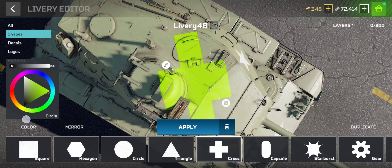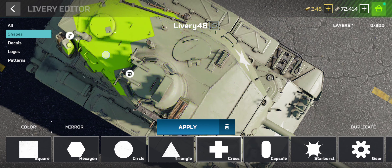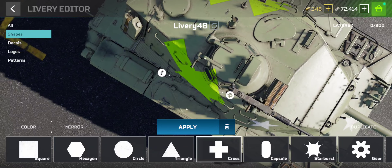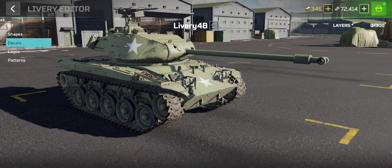In the color section you can set the color of that symbol — whatever color you need. The mirror option will make its mirror image, which you can use for adding the design on both sides. You can also delete it from here.